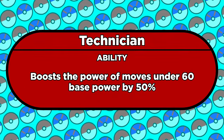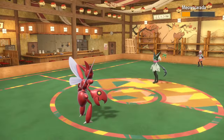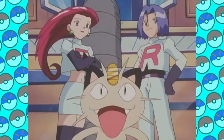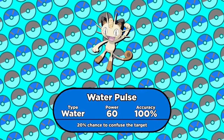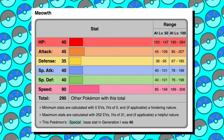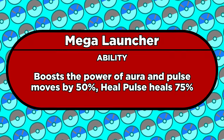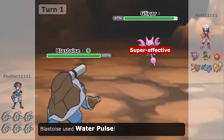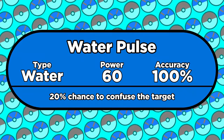Gen 4 also introduced the ability Technician. If a move is 60 power or less, Technician will make it 50% stronger, so Water Pulse becomes a 90 power move with a chance to confuse. In some following generations, Meowth would use Water Pulse as a coverage option in Little Cup. Later on in Gen 6, Mega Launcher was also introduced and given to Clawitzer and Mega Blastoise. This ability powers up Pulse moves by 50%, which made Water Pulse a viable option for these Pokémon as well.